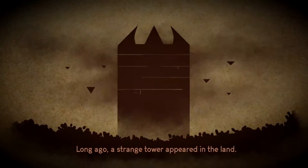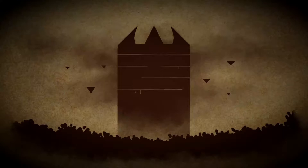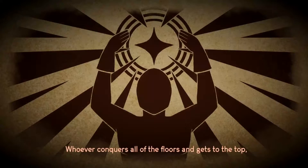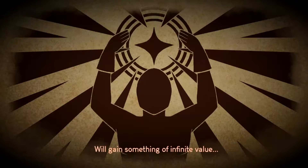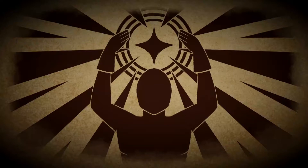Long ago, a strange tower appeared in the land. No one knows where it came from or how it came to be, but within its walls lies a great secret. Whoever conquers all of the floors and gets to the top will gain something of infinite value — the ability to change one's fate. And so it was believed.